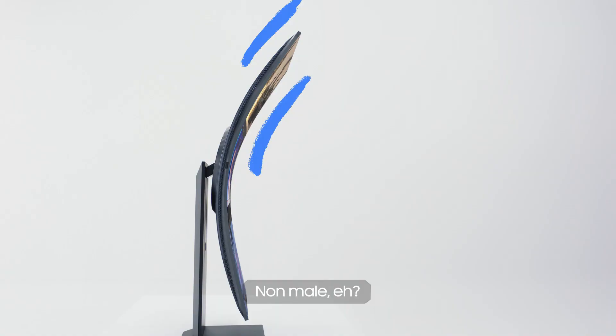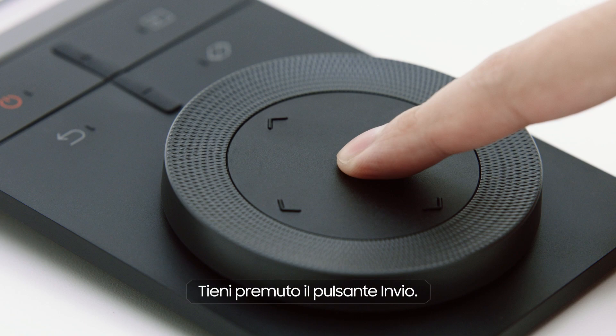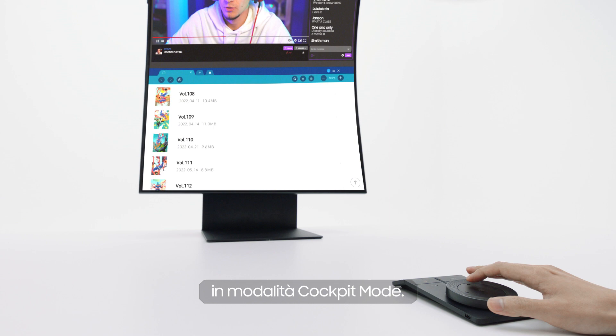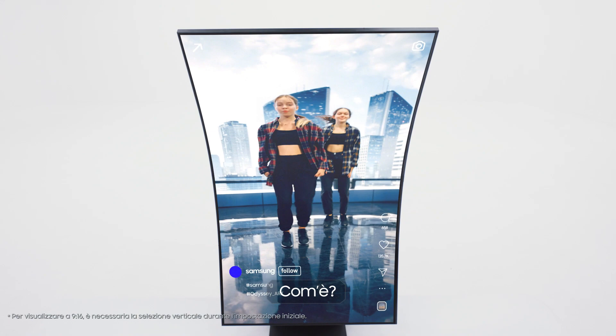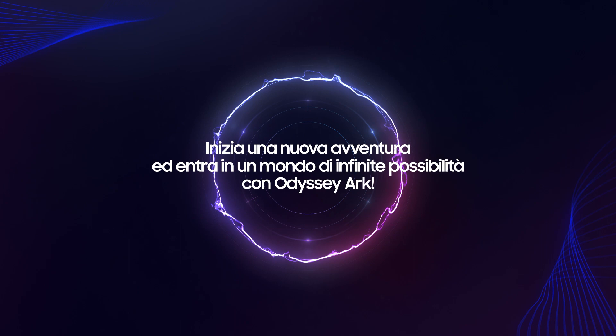That's pretty cool, isn't it? Now, let's take a closer look at Multi View. Select the screen with the Ark Dial, then press and hold the Enter button. You can change the channel of the selected screen with the Ark Dial. Now it's time to see how to use full screen mode in Cockpit Mode. When you click on a screen and select Full Screen on the menu, you can read webcomics and watch fan cam videos in Cockpit Mode. It's a whole new experience, right? Now, with the Odyssey Ark by your side, you can unleash your full potential. Good luck!